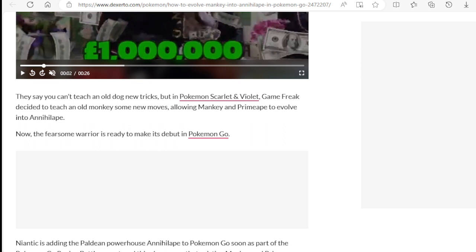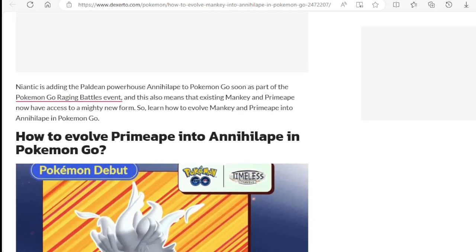They say you can't teach an old dog new tricks, but in Pokemon Scarlet and Violet, Game Freak decided to teach an old monkey some new moves — basically teaching an old monkey to learn new tricks — allowing Mankey and Primeape to evolve into Annihilape. Now the fearsome warrior is ready to make its debut in Pokemon Go. Niantic is adding the Paldean powerhouse Annihilape to Pokemon Go soon as part of the Pokemon Raging Battles event, and this also means that existing Mankey and Primeape now have access to a mighty new form.